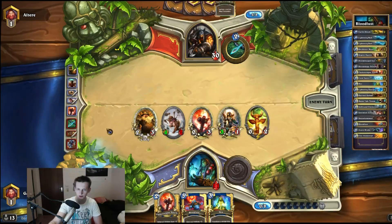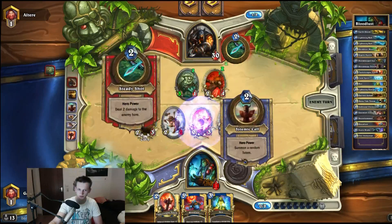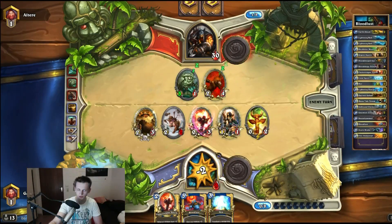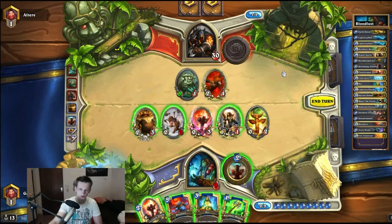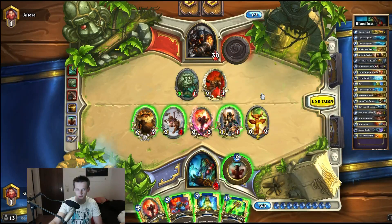He can easily kill me with Dire Wolf Plus something else, but yeah, it's just unlucky. It doesn't really matter — I can only hope he couldn't kill me. I don't have enough damage to kill him; I need like 7 minions on the board to actually kill him. I want to use the Harvest Golem to attack. I really don't want to lose my token, but looks like I can't avoid losing at least one. I have to try to get a spare totem — that would be the best.